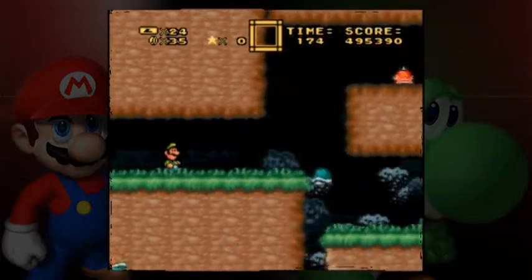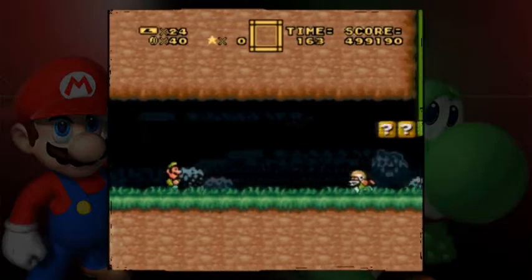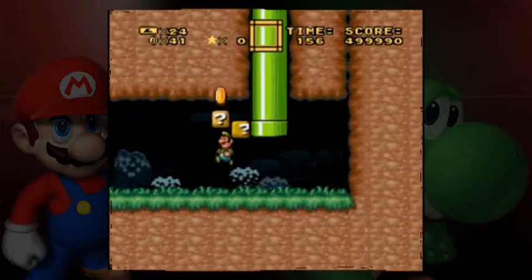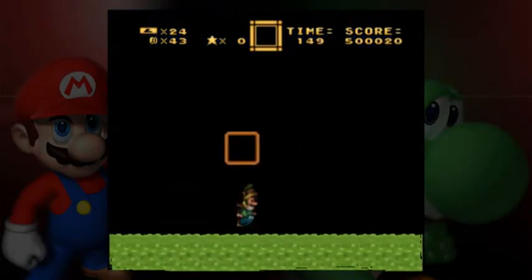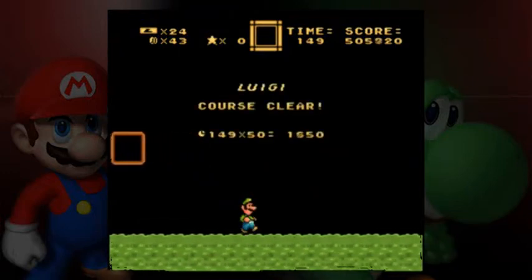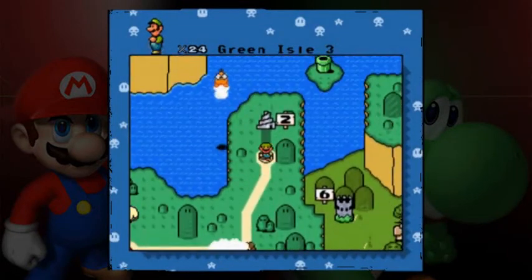First try this time, not last time. Thank goodness you can spin-jump on those spike-tops. I may have gone over five levels, but at least for those who are just skipping to the end, I can take the Palace of Hentai out of their mind. Next time, we're taking on Green Isle 3.